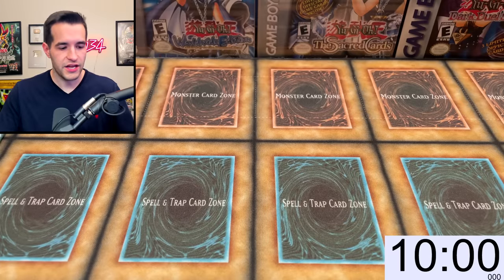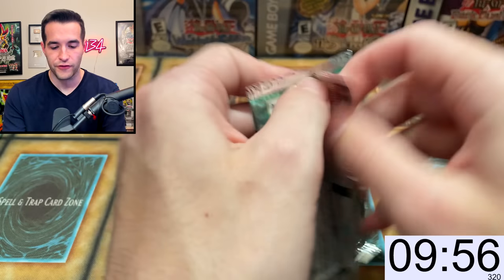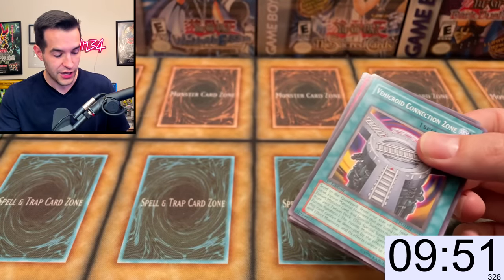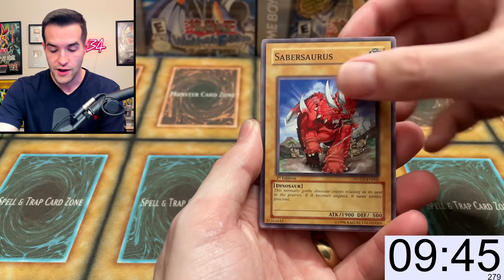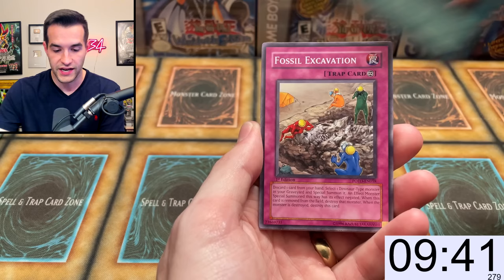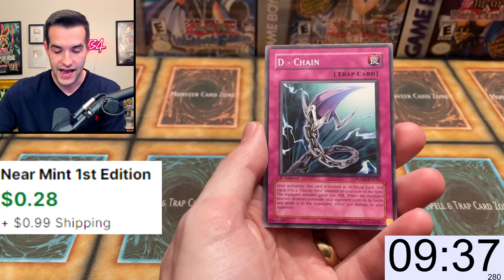Let's get started. Alright, here we go, 10 minute timer. We have Power of the Duelist 1st Edition — let's see if we can pull the Chimera Tech Over Dragon. The rule is I still have to do the pack trick every single time, so we're not just going super fast; we still have to open them normally. Defender, Common Soul, Vucroy Connection Zone, Fossil Excavation, Baby Sarasaurus, Contact, and a D-Chain.